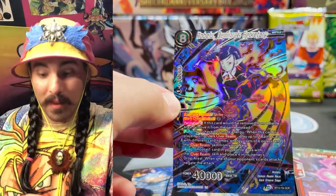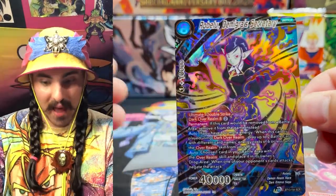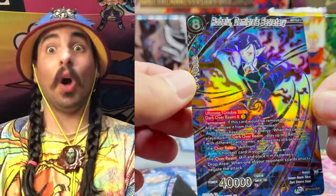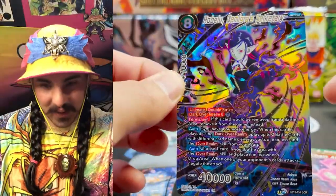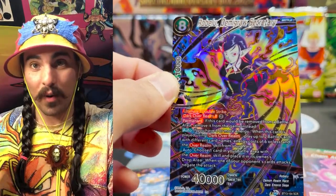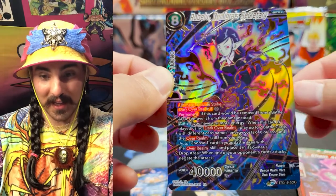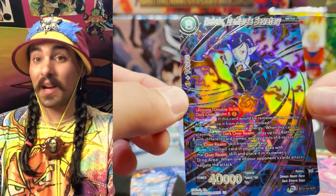You strip open the pack and you pull it right from the back of the pack, because it's going to be the last card in the pack. Oh my god, this is a good-looking card! I think Sin Shenron is the most playable card, but this is definitely the one I wanted to pull the most — this is very exciting. This is the first secret rare I've pulled from Supreme Rivalry.